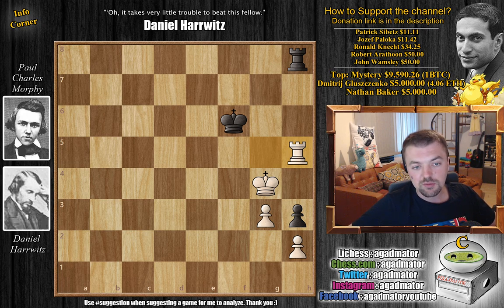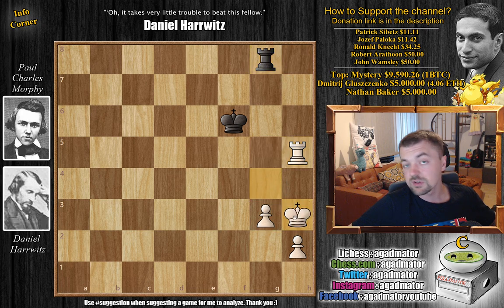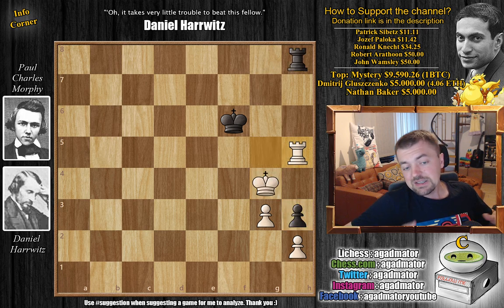There is nothing more to be done here — if you trade rooks the pawn will be easily won, and if you play something like check, then the king wins the pawn. Up two pawns, this is a completely winning endgame. So this is basically the first game of their match, and then comes the second game that you've already seen, where Harvitz played a really impressive game with the black pieces. It was really a game of high quality.